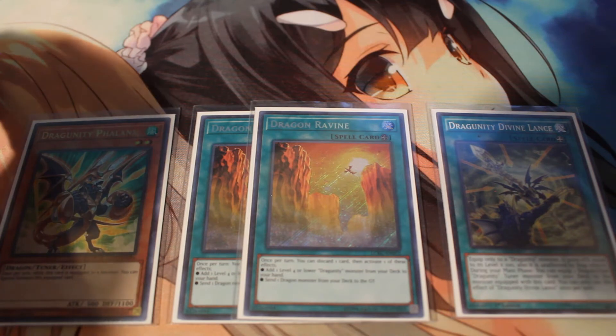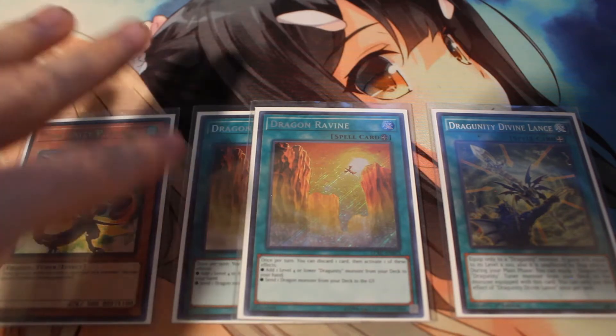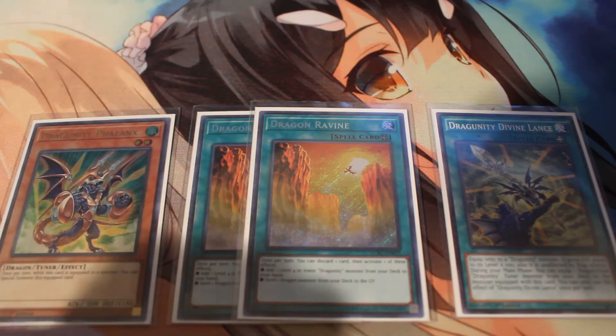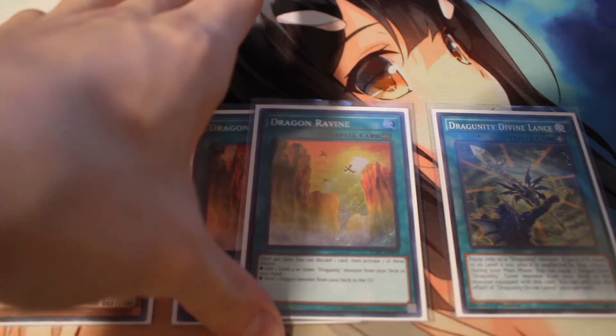I like Dragon Ravine as a card. Not only is it kind of the same situation as playing two Boot Sector — if you grab one, you can just grab the other — but this is a soft once per turn, so you can activate another copy from hand if you have it. It's also kind of a starter: you activate Dragon Ravine, discard literally anything, send Apps Router, Apps Router searches Rocket Tracer, and then you start to go off from there. I found situations where I wanted to send both the DMZ and the Apps Router, so I really like Dragon Ravine at two. Also, if it gets negated you can just activate another one, and this is going to get negated more often than Boot Sector is.